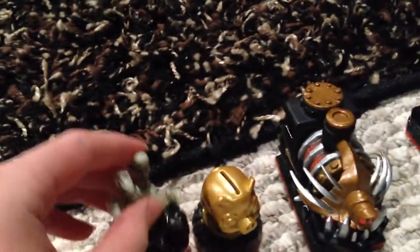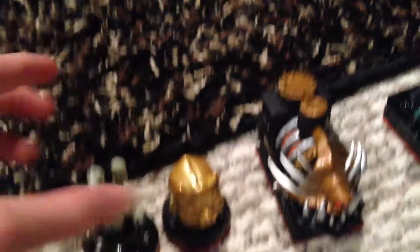Now for Trap Team — we are going to do the traps last, because we got an awesome trap that we can't wait to show you guys. We have the things that help you out in the game: a piggy bank, a hand, the Nightmare Express — it's like a new world. These are also a new world: Sunscraper Spire and Midnight Museum.